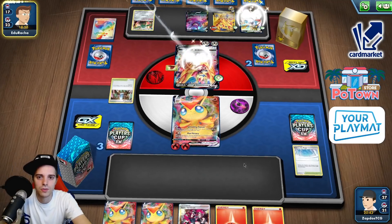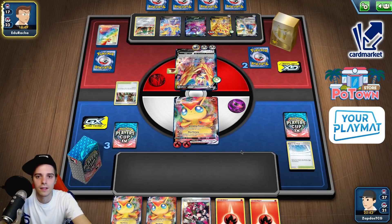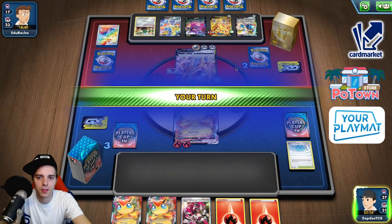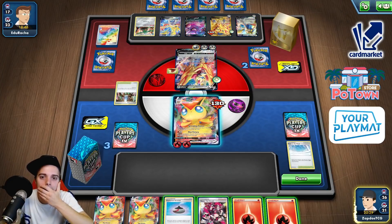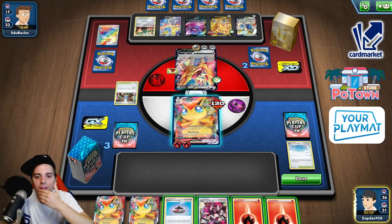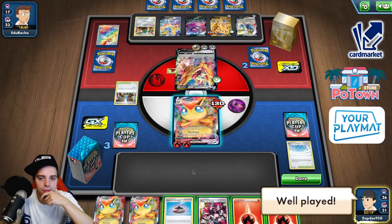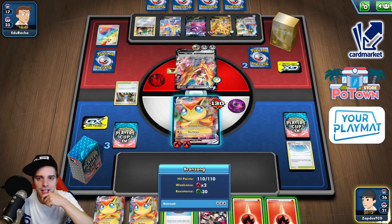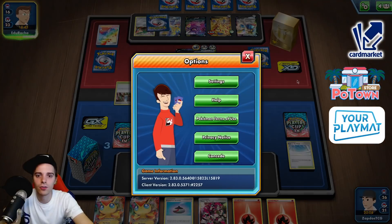Where are the energies going? Zamazenta — 130 damage output. Zacian number two. We still have access to three Crushing Hammers. 130 — this is scary because Zacian is going to be able to KO us. He can retreat. Yeah, we're done for I guess — that's just well played. There's nothing we can do about that. We cannot go through this Zamazenta, we don't have Phoebe. We can return an energy but then he just retreats and reaccelerates. He has Bronzong and this guy finishes us off — nothing we can do about that.